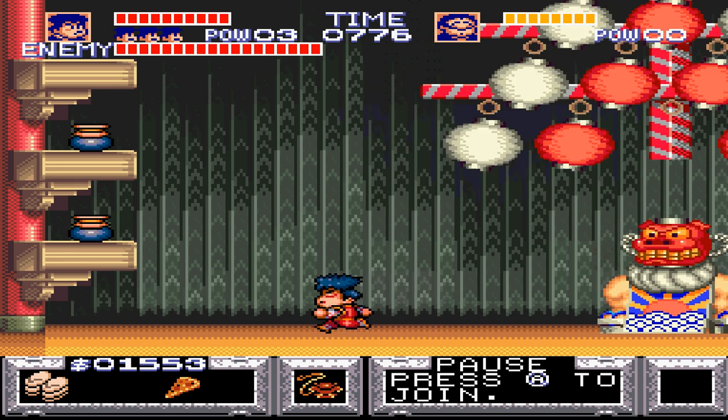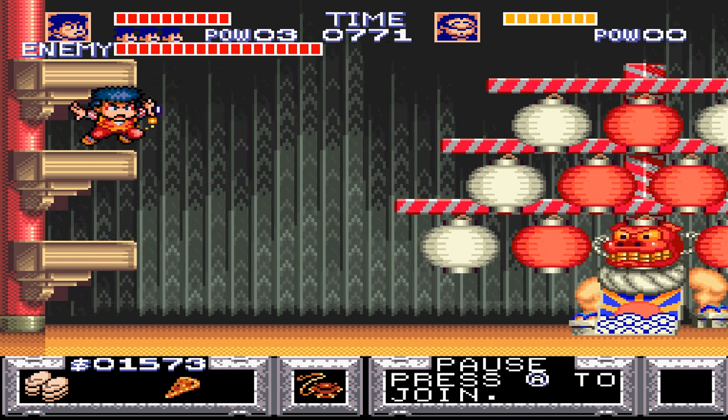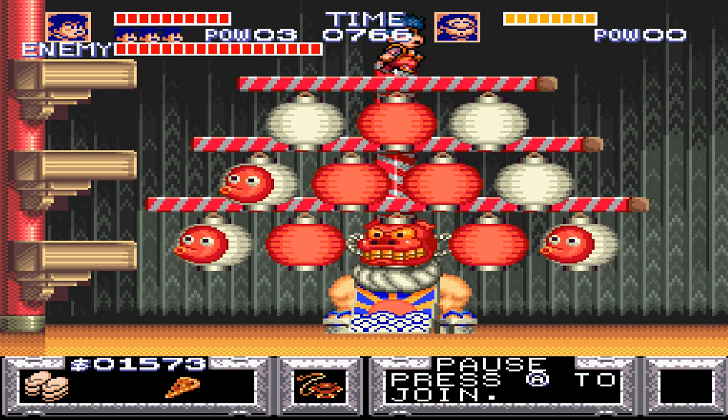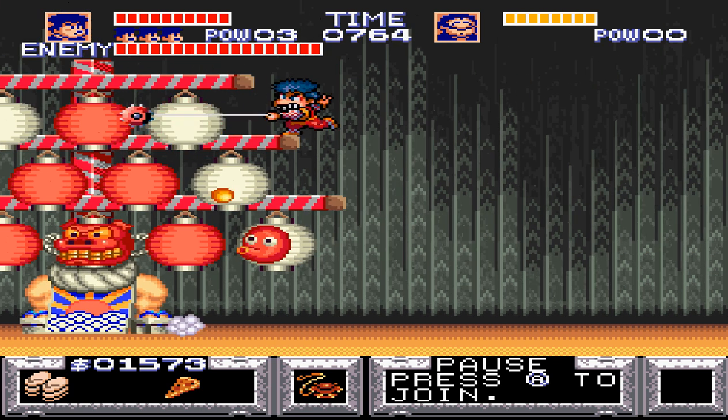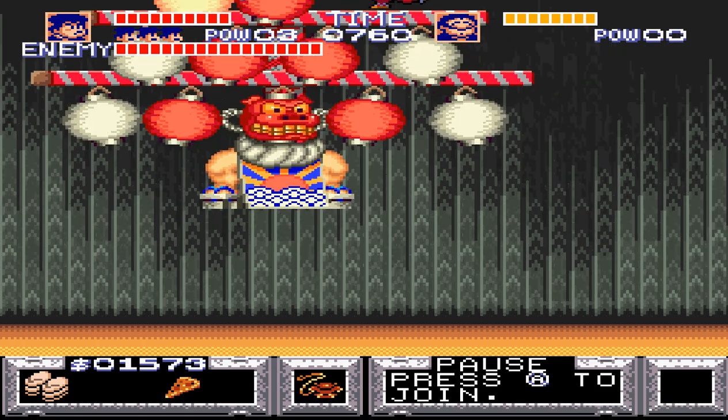This is a really weird designed enemy. He's like a Christmas tree with legs or something. Okay, so here's what you need to do. You need to jump on him and hit these lanterns off with your weapon. They usually take only about four or five hits per lantern.